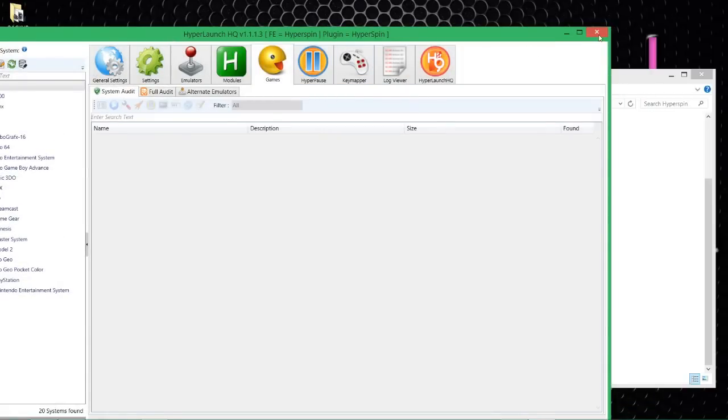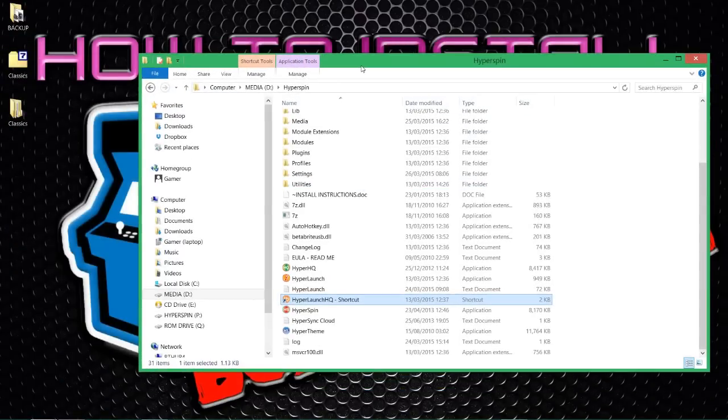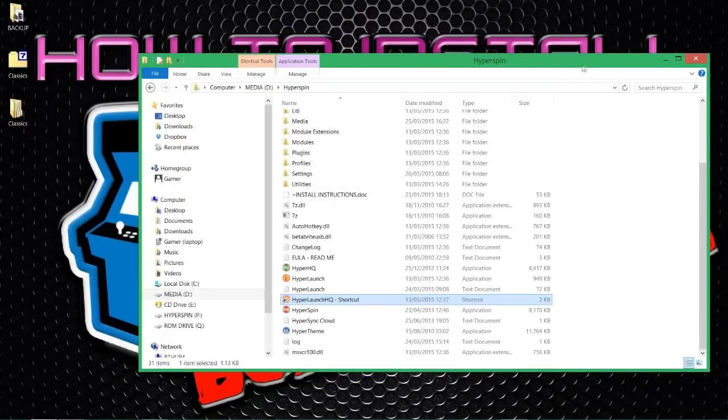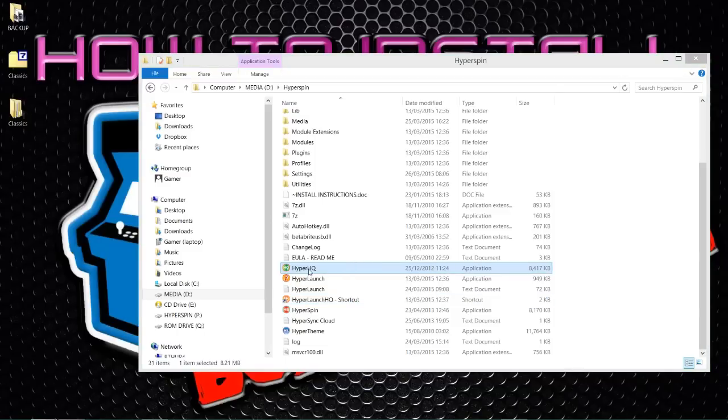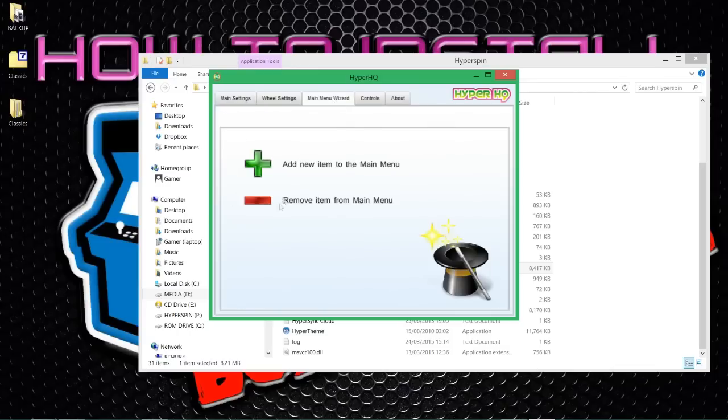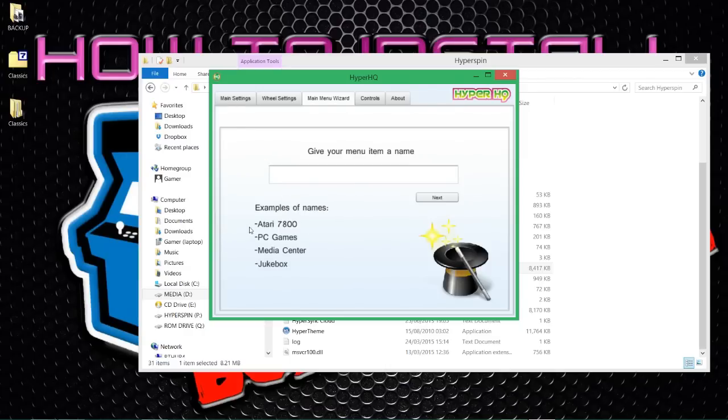Okay, so first of all what we need to do is set up these wheels within our system - obviously not the main menu, just the classics. It's about nine more wheels in total we're adding. Let's go over - what we need to do is click on HyperHQ because we need to enable these new wheels in HyperSpin. At the top you'll see a tab called 'Main Menu Wizard.' Click on that and you'll see a plus or minus. The plus says 'add a new item to the main menu.' We're adding, so click the plus.